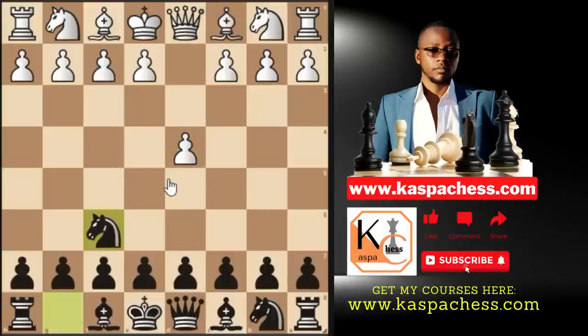Instead of playing pawn to d5, try starting with the Indian Defense. Putting a pawn on d5 is not part of our plan in this system. So after bishop f4 — the London system — you go pawn to c5 immediately, challenging the center. White could play pawn to d5 but most London players aren't happy advancing so early. They usually play pawn to e3 or pawn to c3 instead.